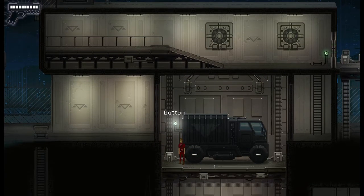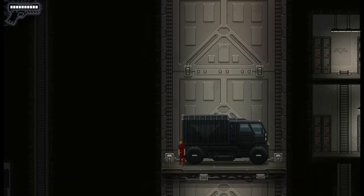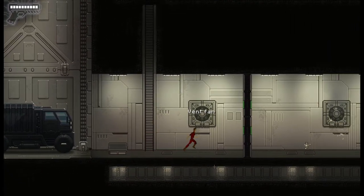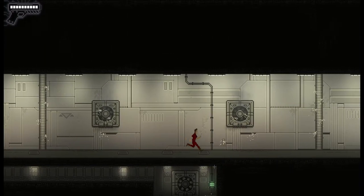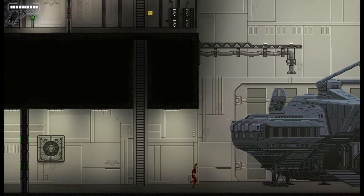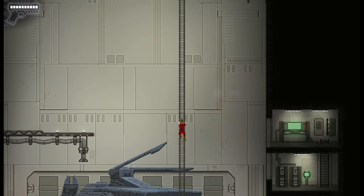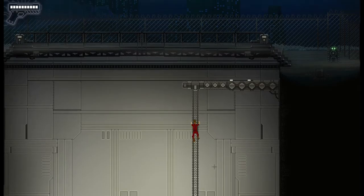There we go, brilliant. We've just got to drop down and go over and have a look at the spacecraft now. We're going to have to see if we can close that vent hatch before we bring the truck along. Maybe we should have brought the truck along this time, actually — would have saved us a little bit of running back and forth. But it's all good. I'm going to grab this one and go all the way up to the top and open the hatch. Definitely should have brought the truck, but no massive problem.